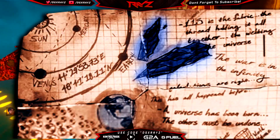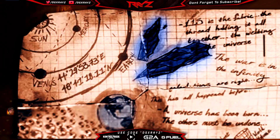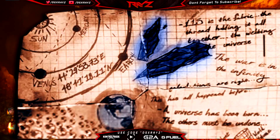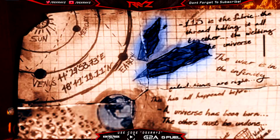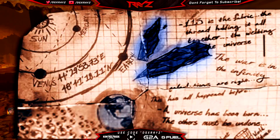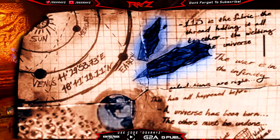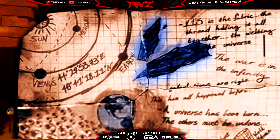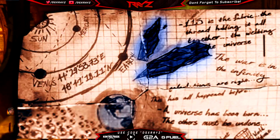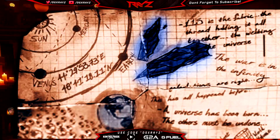It could be story related in some way. It does look like maybe these guys might be DLC in the future. We don't really know. Or it just could be random places they put in there. But if we know Treyarch, we know they always put stuff in teasing things for the future. Now when we look back at the image, we can see there are blue little gems on there, which more than likely is going to represent Element 115. And it says right there in the notes: '115 is the fabric, the thread holding it all together, the webbing of the universe. The war is in the infinity.'